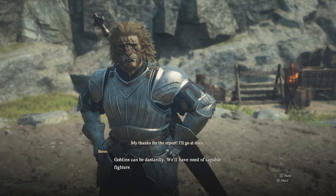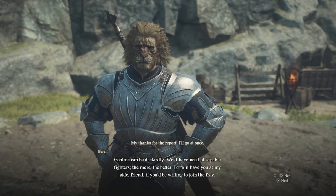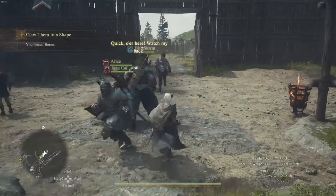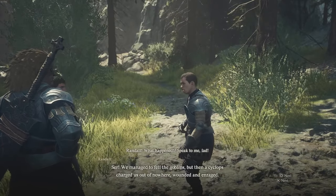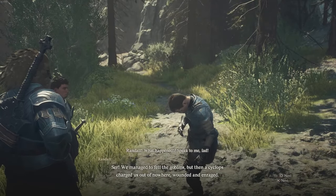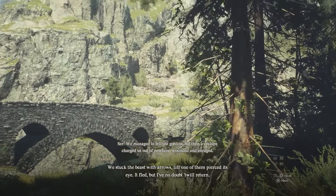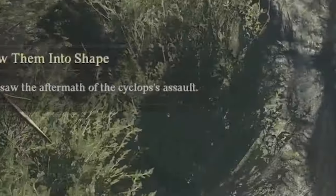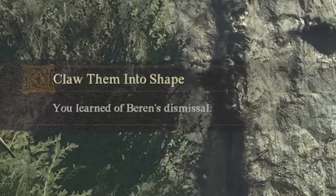As soon as you win the battle, you'll go through a cutscene and talk to him. In the midst of that cutscene, other NPCs will warn you of an attack. You'll follow Baron to a location where some of his men have dealt with a Cyclops. At the end of the quest, he gets dismissed as a trainer. You still get 4,500 gold, but yeah, he gets dismissed. So I don't know if we could have changed that.